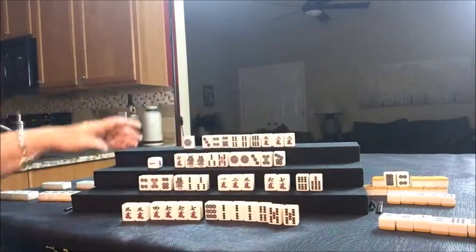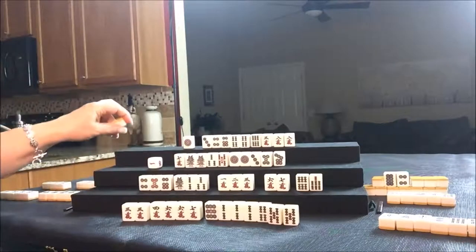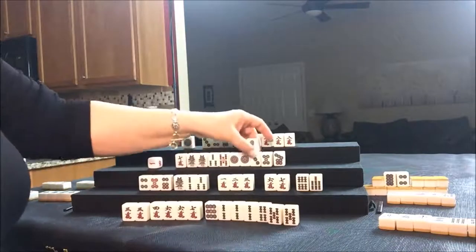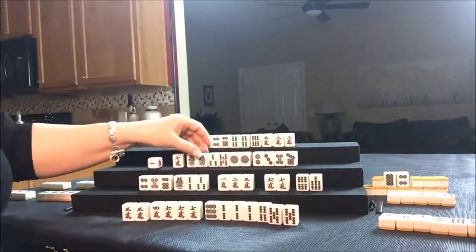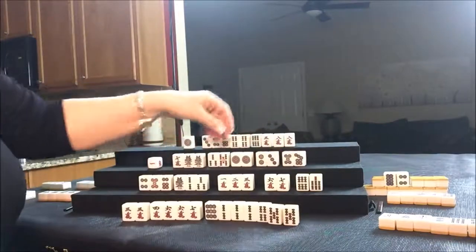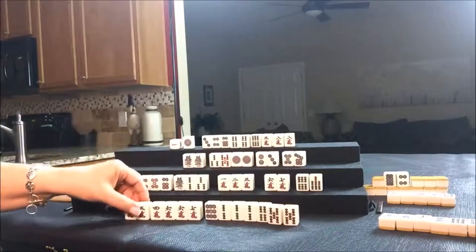Okay, let's draw for West. I threw an eight BAM; nobody can take it. There's a two dot — I don't think that's going to be helpful because West is playing whatever they can get; they have a Pone of East. So they have a potential Pone here, potential Pone there. Here's Chi potential, Chi potential. Let's throw the seven crack and draw for North. Nobody can take that seven crack.